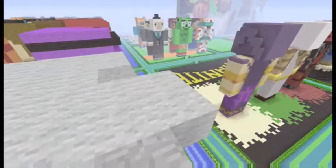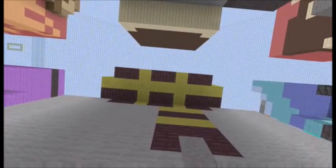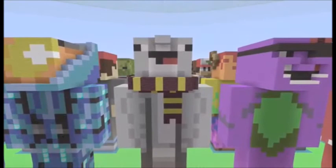The top of the shoulders is gray wool, and the bottom is also gray wool on both sides. The bottom of the head looks a bit different and weird, but there's a nether brick with yellow — same as the other side — just in a different pattern.